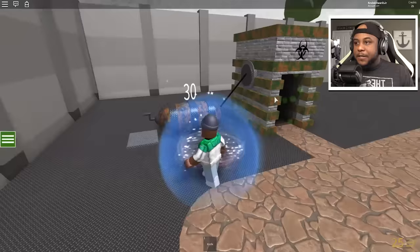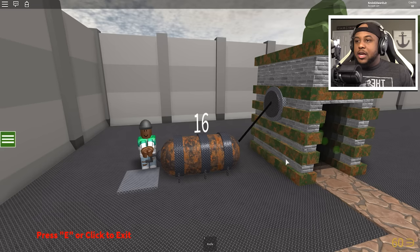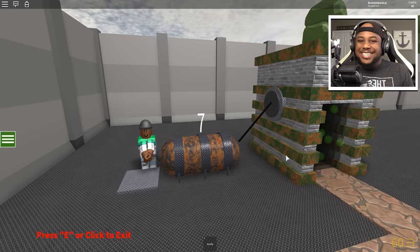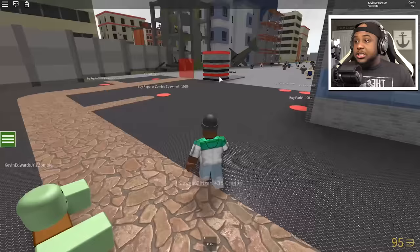We need some more zombies out here. The regular zombie spawner is another 200 bucks, that's what I need. We slay the citizen! Let's go check out the exploding zombie to see what it does. Come on, I need a zombie out here — spin it, spin it, there we go. Nice! It just exploded over there!